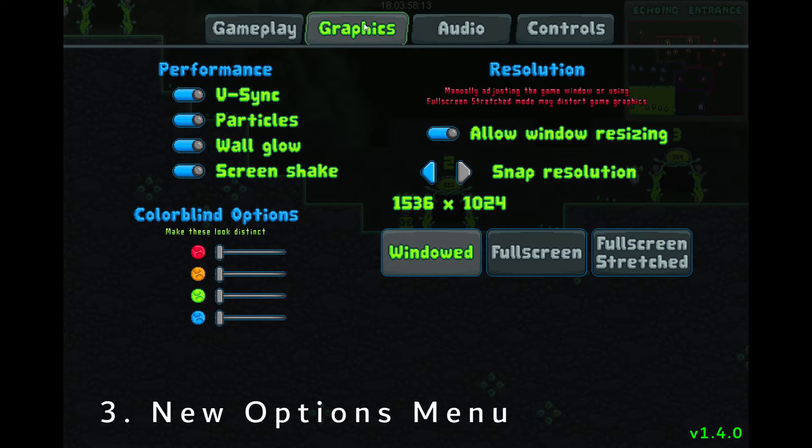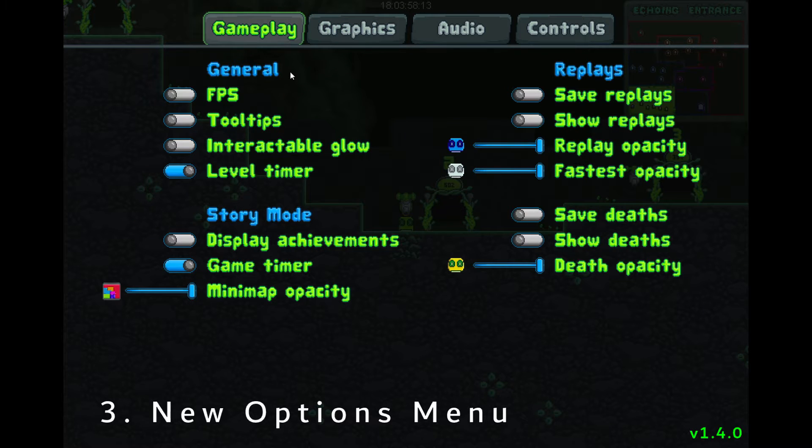Some of the new stuff: there's a minimap opacity option now, some new timer options. If you don't like seeing the huge in-game achievement display, you can turn that off. You'll still get your achievements — they'll be saved, they just won't get in your way.